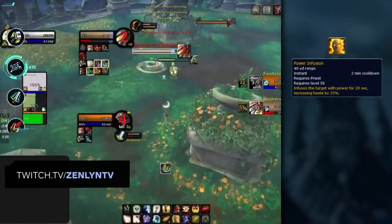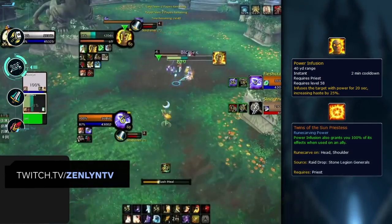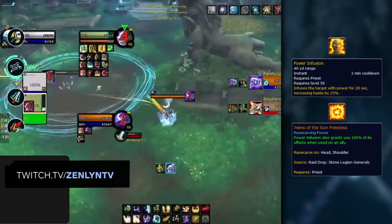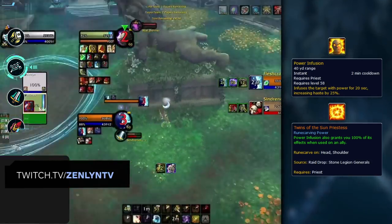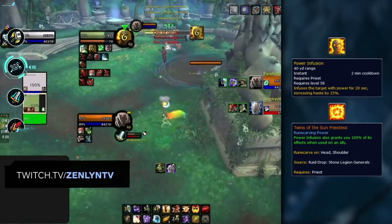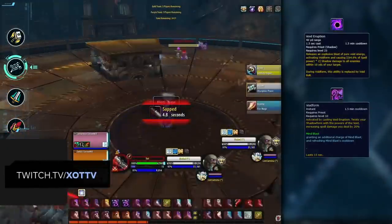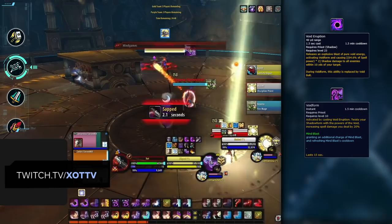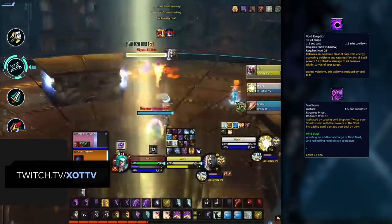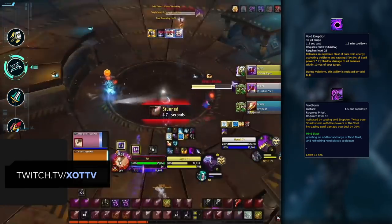Power Infusion is another offensive cooldown all Priest specs have. It gives their target 25% haste, but with the Twins of the Sun Priestess legendary they can get Power Infusion on both themselves and a teammate. This buff can be offensively dispelled, so try to remove it when possible, while also being prepared to quickly trade defensive cooldowns when it's used on a target that can pair it with strong offensive cooldowns, such as a Ret Paladin or Fire Mage. Void Form is an offensive cooldown for Shadow Priests applied when they cast Void Eruption. It gives them 20% increased Shadow damage, access to Void Bolt, and the full benefit of their mastery. It's important for hybrids and healers to dispel things like Devouring Plague during this window. Note that even if you interrupt Void Eruption, if the Priest is playing Driven to Madness they can recast it straight away — so don't waste your interrupts on it.